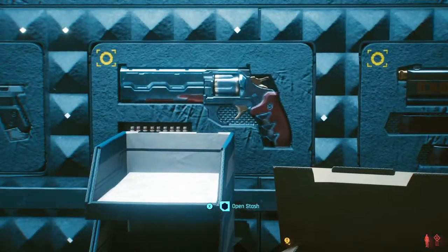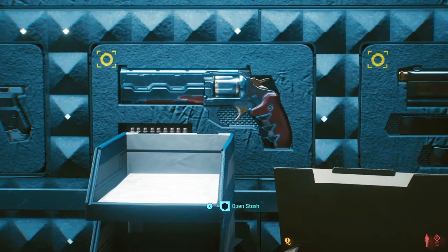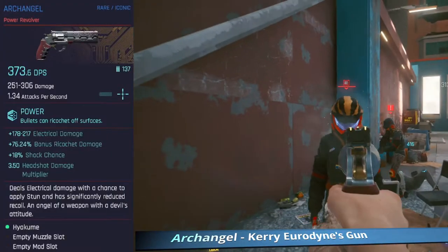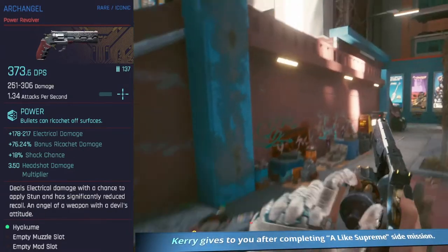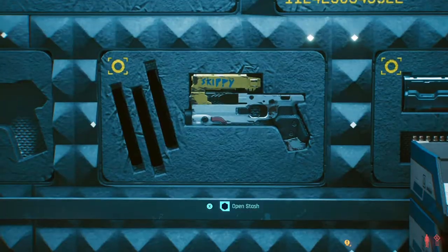Next up is Archangel — Kerry Eurodyne's gun. He gives it to you after you give him the guitar during the mission Like the Supree. That's an amazing mission in itself. I initially missed it, went back and found the missions with Kerry. My favourite gun — absolutely some of the best missions in the game. Enjoy.